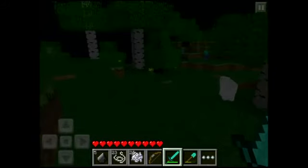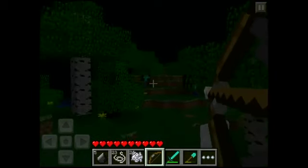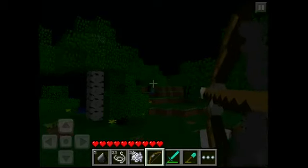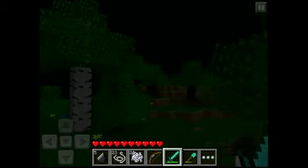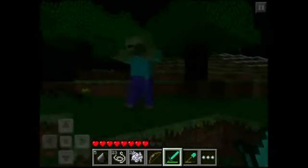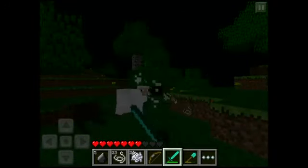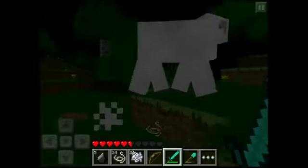Let me go ahead and pull out my bow real quick. You see a zombie over there? He'll stop moving for a second. Two shots and he's dead. I try to use those sparingly because, like I said, you can't make arrows right now — or rather, I can't make arrows because I don't have any feathers. No chickens for feathers, and these mobs aren't dropping any feathers.